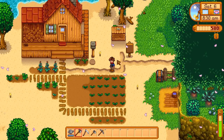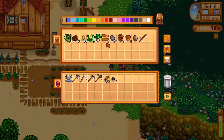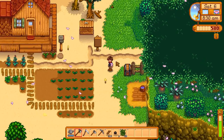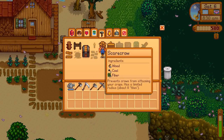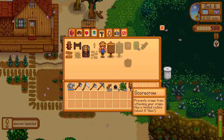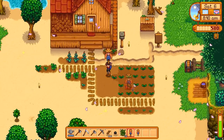We need 50 wood, one coal, 25 fiber. We saved everything so we should have more than enough. About eight tiles radius - prevents birds from attacking your crops. We might need two, so let's make two just in case. It's a lot more wood than I'd like, but that's okay.